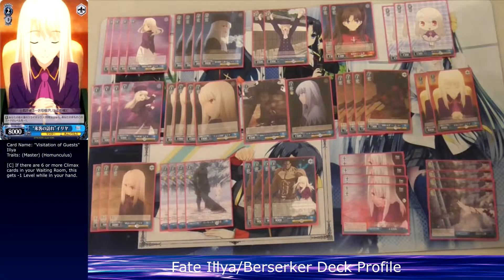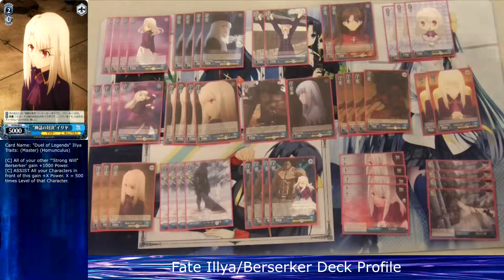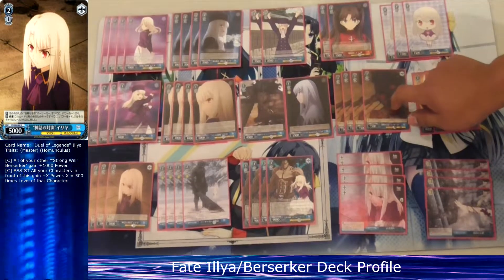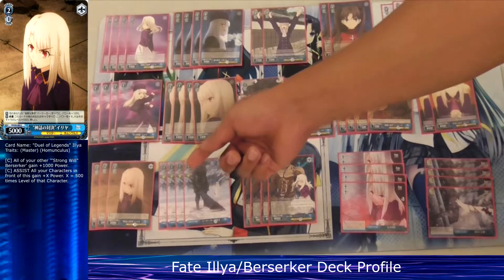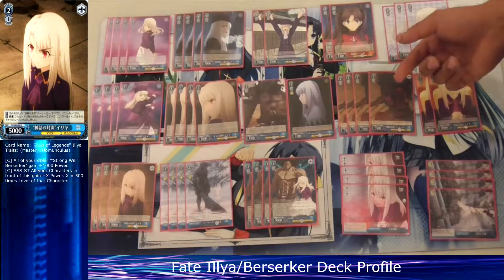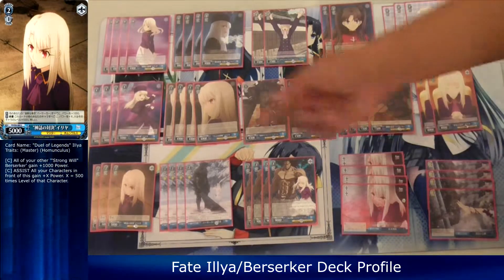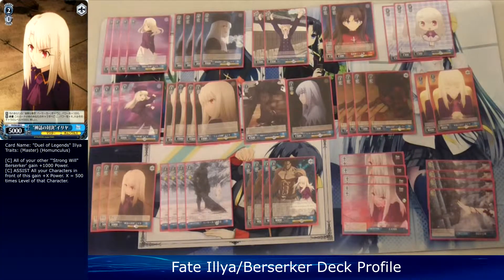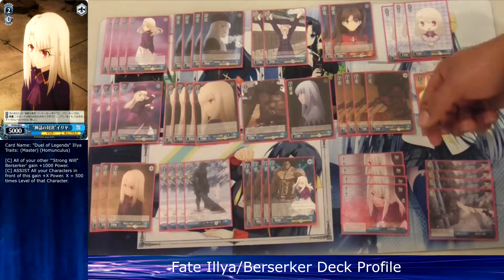I run three copies of this Ilia — she's 5k power and gives a global 1k to this specific Berserker card. She's also a level assist, so the Berserker can reach the power of a level three. It's pretty funny seeing him become like 12k because I just have her sitting in my backstage.